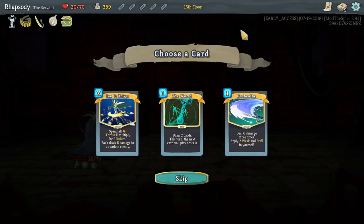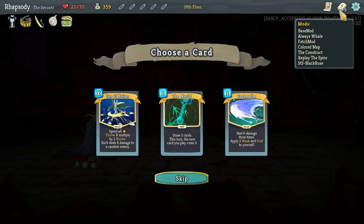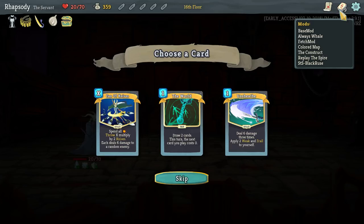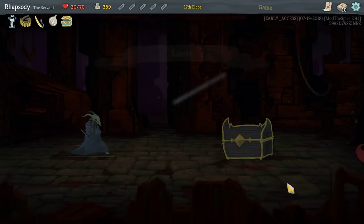Fan of Knives: spend all energy, throw X multiplied by 2 — so X2 knives — each dealing 6 to a random enemy. That's some AoE as well. The problem is, what's it really doing for me? I would need a lot of knives — like, if I cast it for 3, I'm throwing 6 knives, and 6 by 6 is 36 damage. Upgrades to 8 damage per knife, but it's just not enough. Take The World there.